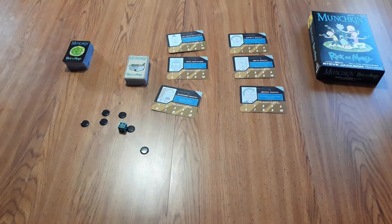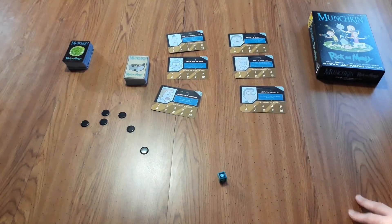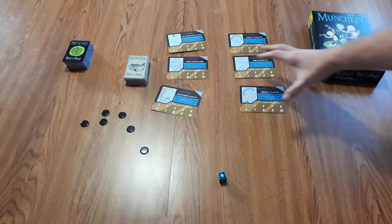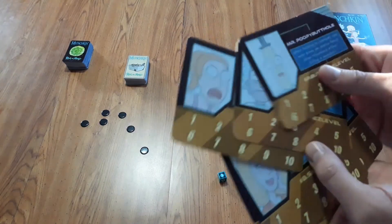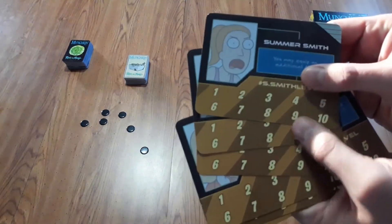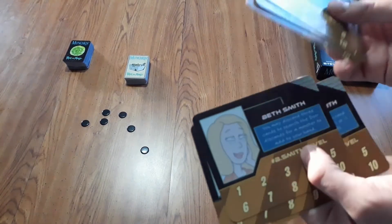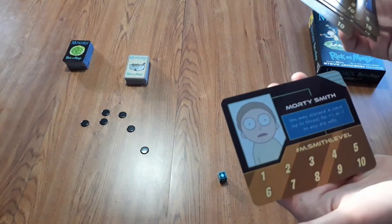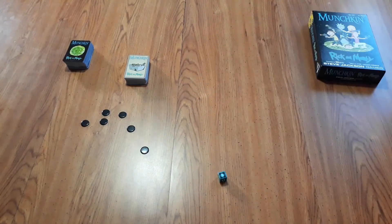The first thing is the setup. At the start of the game, you want to decide who is going to go first - you can roll the die with the highest roller going first. Next, shuffle up the role cards, which are basically the characters you'll be playing as: Summer, Mr. Poopy Butthole, Rick, Beth, Jerry, and Morty. Shuffle these up and randomly deal them out to the various players.